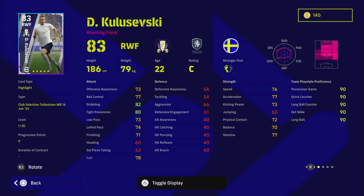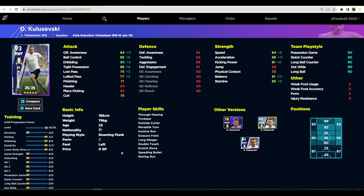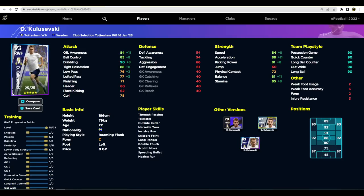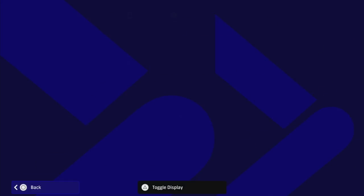Kulusevski is a winger who is just a very basic option. He does have good player skills but doesn't have Unwavering Form — it's Standard Form, which is a bit of a pity. His stats are quite decent: 90 dribbling, 88 acceleration, 85 stamina, good low pass, ball control, offensive awareness, speed, and balance. He's just average overall. If you're looking for a winger, Dembele is the man to get, especially being on form this week. Kulusevski's Standard Form means he won't be starting that often.